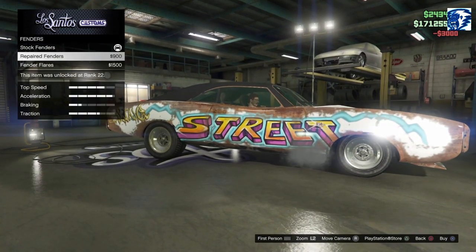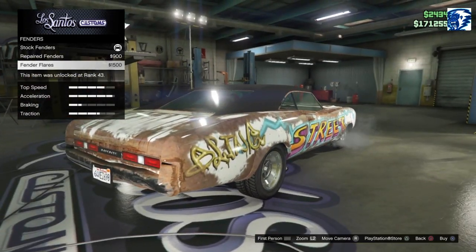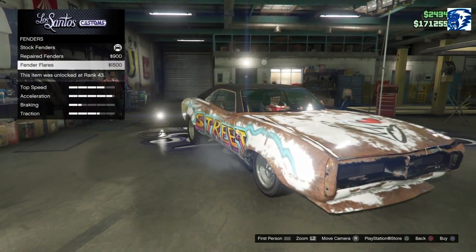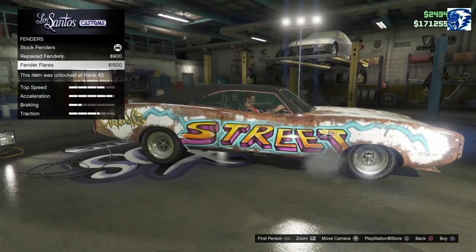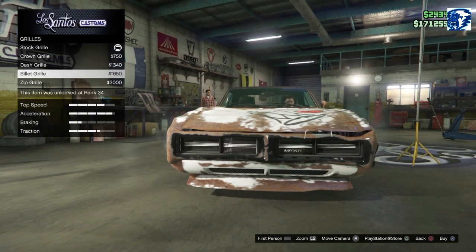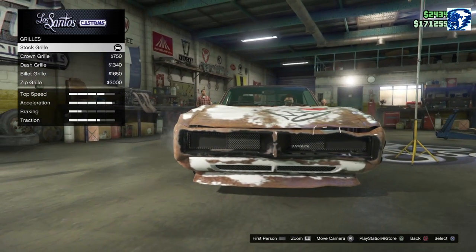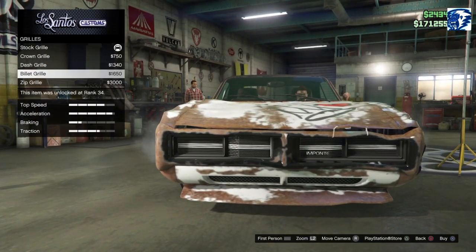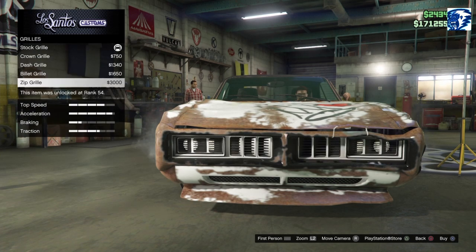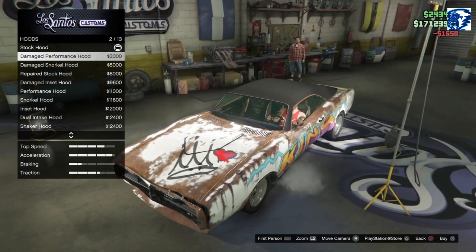Fender options - we've got the repaired fender and the fender flares. The tire doesn't stick out, but if you had F1 tires on this it would probably look pretty good. Grill options - you get the Crown Grill, the Dash Grill, the Billet Grill, and the Zip Grill. No rusty version of those. Looks like the stock is actually the rusty version, so we'll go with the Billet Grill. Hood options - we have the damaged hood.